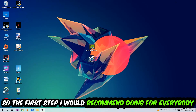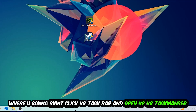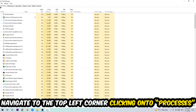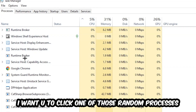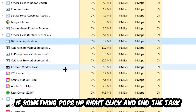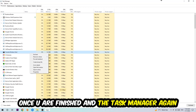The first step I recommend for everybody is to navigate to the very bottom of your screen, right-click your taskbar, and open up Task Manager. Once Task Manager pops up, navigate to the top left corner and click on Processes. Click on one of those processes — it doesn't really matter which one — then search for your game using your keyboard. If nothing pops up, you're good. If something does pop up, simply right-click and hit End Task. Once you're finished, close the Task Manager.